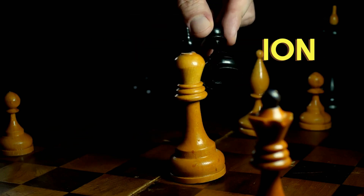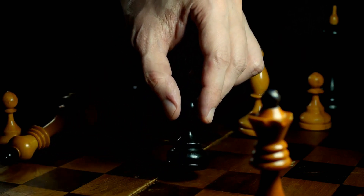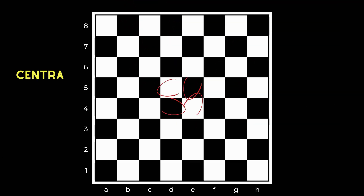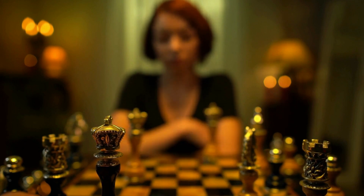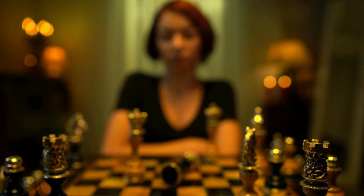Part 1: Centralization. The first principle of the middle game is centralization. It involves placing your pieces on central squares, such as d4, d5, e4, and e5. Centralized pieces have greater control over the board, access to more squares, and increased potential for attacking opportunities.